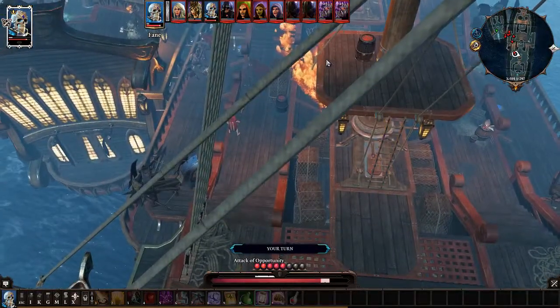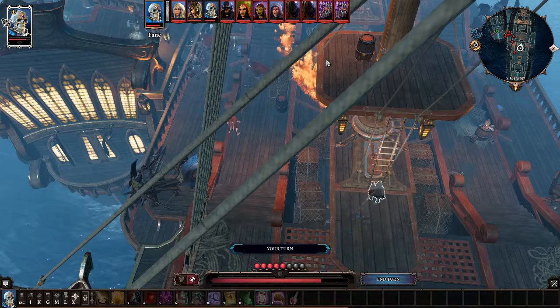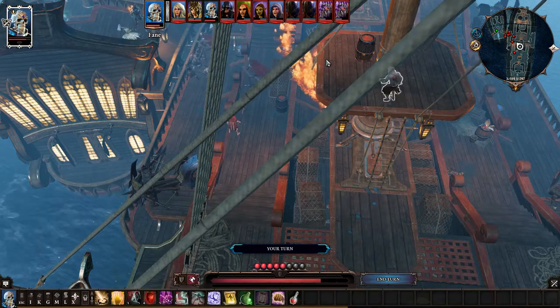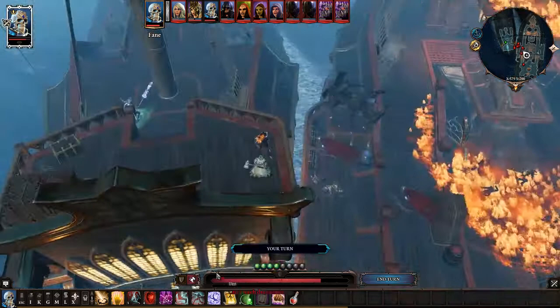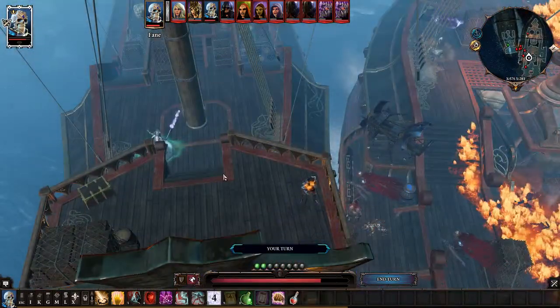Now you do have to abuse... I think you can do it with the additional AP as well, but I might as well use the infinite movement glitch because it's fun. And you teleport Dallas off of her own ship before she gets her next turn.